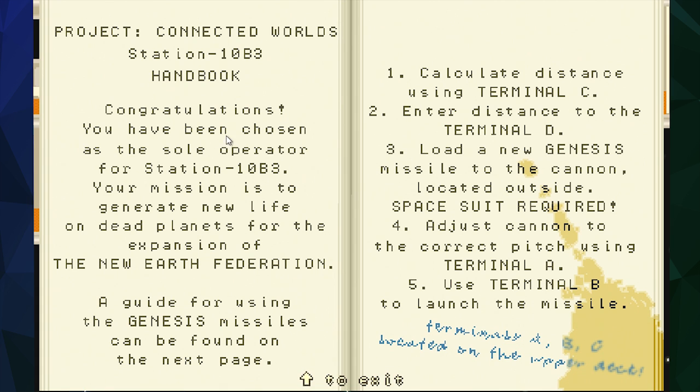Congratulations Jerry, you've been chosen as the sole operator for Station 10B3. Your mission is to generate new life on dead planets for the expansion of the New Earth Federation. First, calculate the distance using Terminal C, enter the distance using Terminal D, load a genesis missile to the cannon, locate the space suit outside, adjust the cannon pitch using Terminal A, then launch using Terminal B. Terminals A, B, and C are on the upper deck — they didn't label anything.